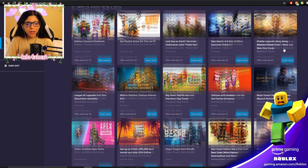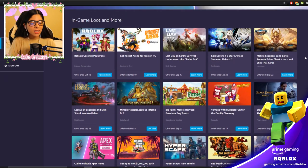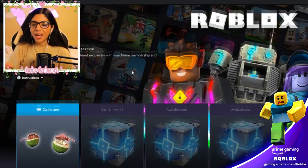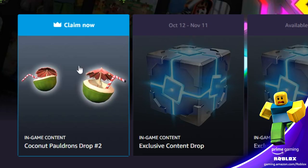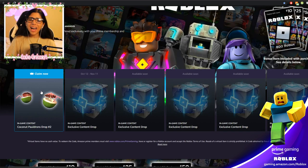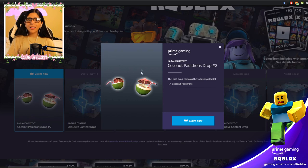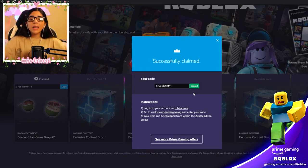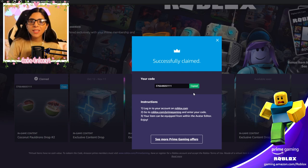Prime Gaming is included in your Prime membership where you can get free things. Roblox has been added, and there are other games you can get free items for — these roll out randomly so it changes. With the Roblox promotion, you can deck out your avatar with exclusive Prime Gaming items. The first one is the Coconut Pauldrons — just click claim now and you get a code.